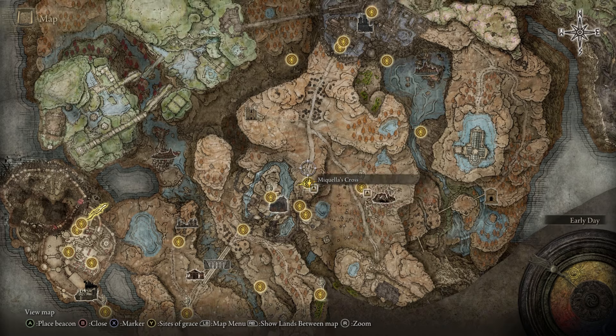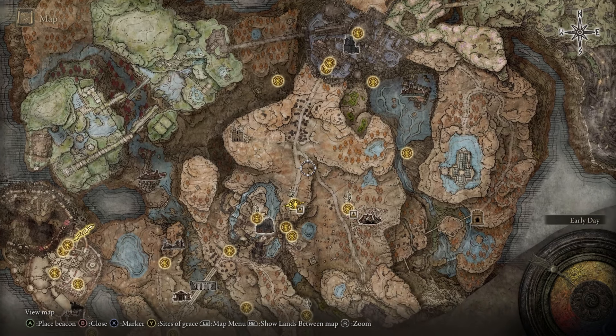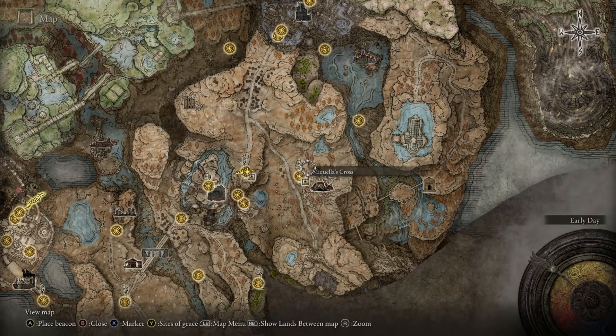To get the talisman we are going to need to make our way to the Temple Town Ruins, which can be a bit tricky to find, but I'm going to walk you through how to get there.